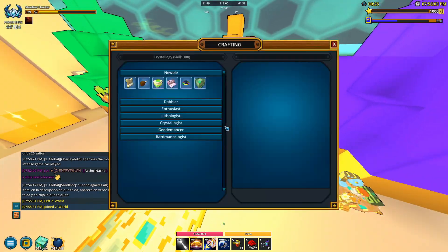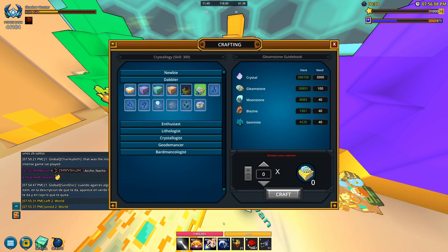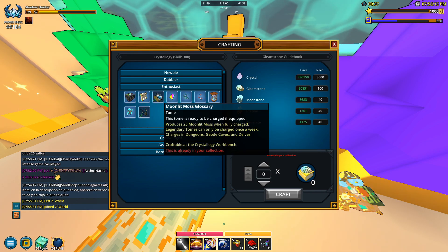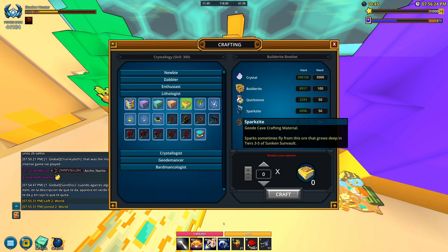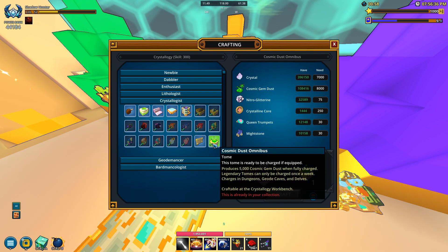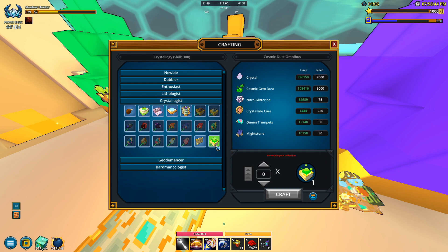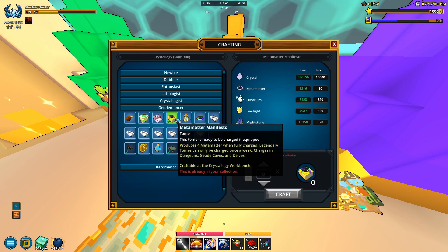For geotomes, go over to the christology bench under the dabblers tab where you can get the day drop tome and the gleamstone one, completable once a week. In the enthusiast section you can get moonlit moss — also available in the store — and builderite and ancient gears and wallflowers as well. There's also a cosmic gem dust tome giving you 5,000 a week. The water, fire, and air versions come through mastery, but this one is tied to geode specifically.